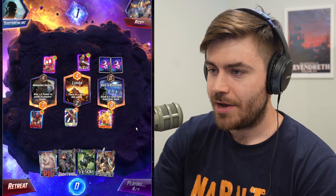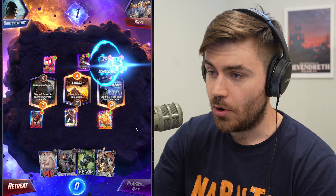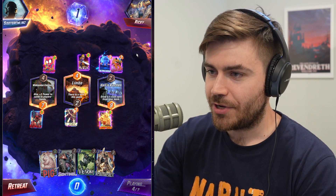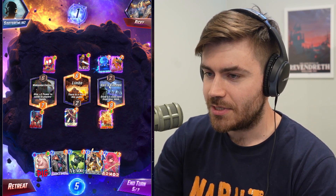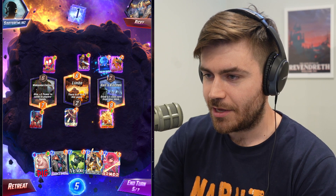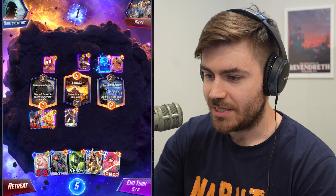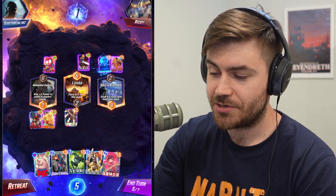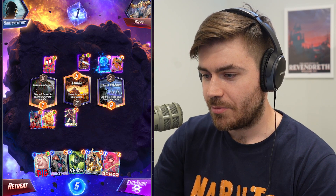The only card I'm really worried about right now is obviously a Shang-Chi if he manages to snipe it, or a Killmonger. But it looks like they're playing a Cerebro deck — it's also a Cerebro 2, so I'm probably not going to be seeing Killmonger. I'm just going to start moving around my Human Torch. The last thing we can do on turn 7 with this hand is also drop Taskmaster with an Armor, so that'll protect one of our lanes. I'm going to go ahead and pass.